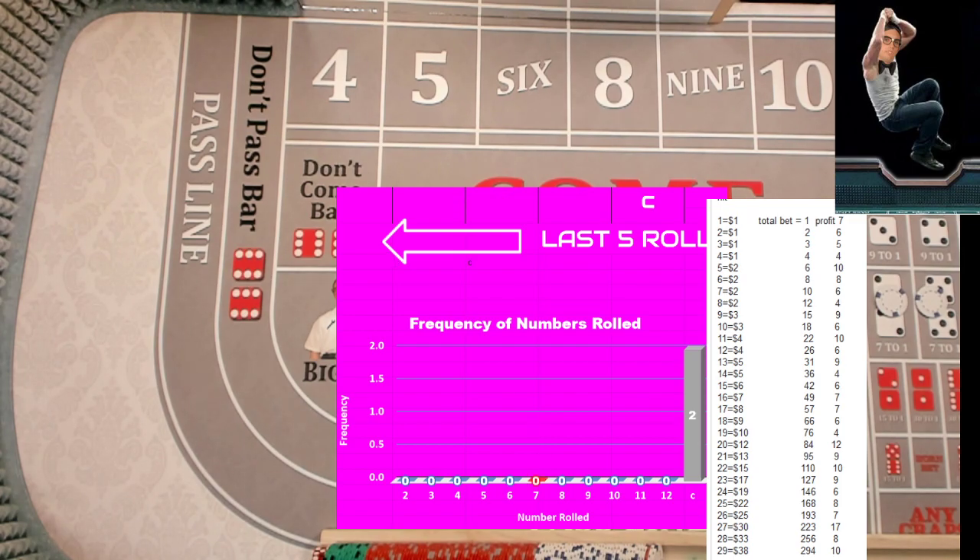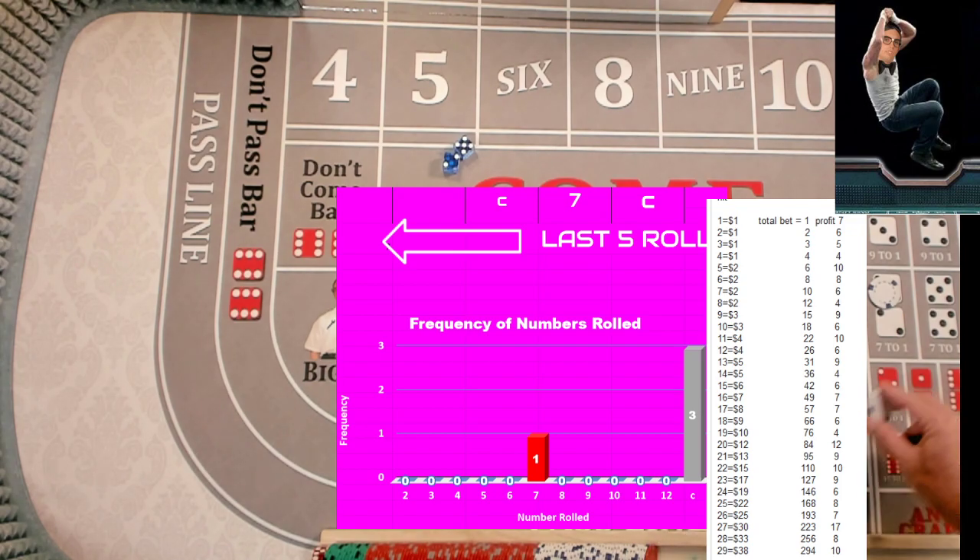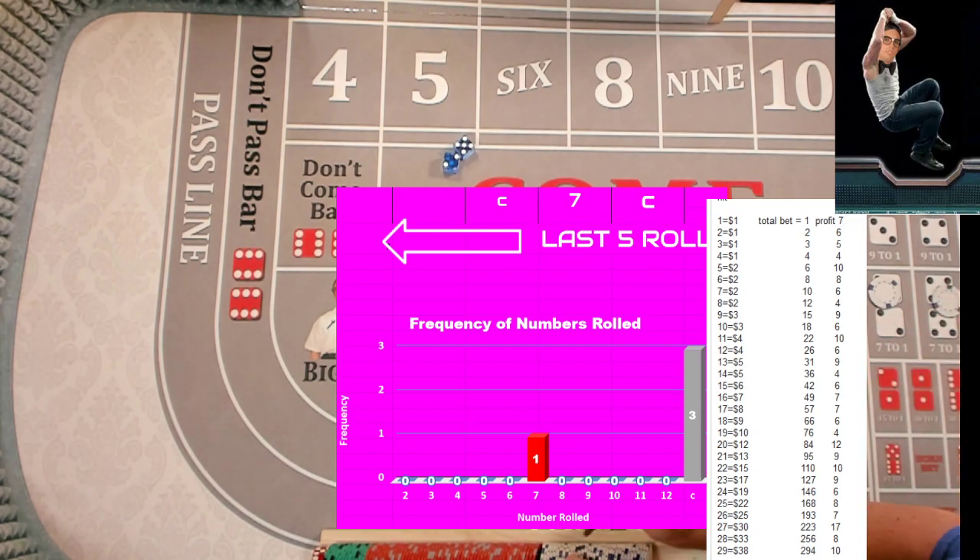Back to a one dollar bet. Here we go. Yo again — ten. Seven — reset both numbers. So the four is going to be a dollar. The ten we've tried three times. Level four also says one dollar.